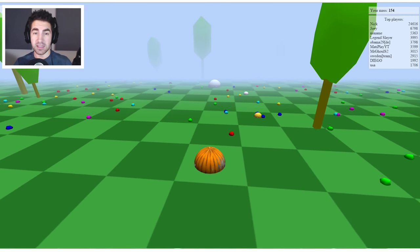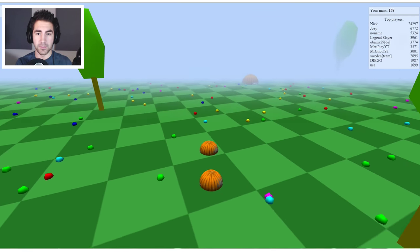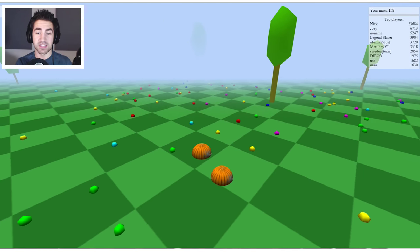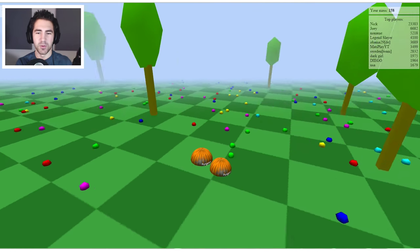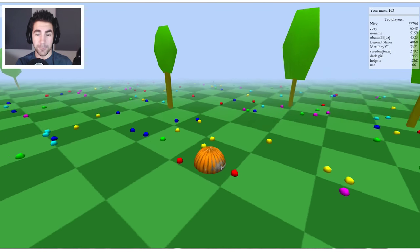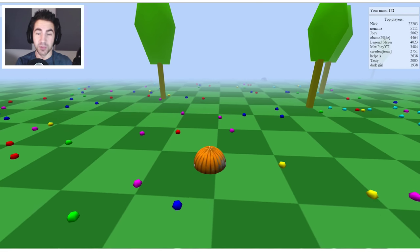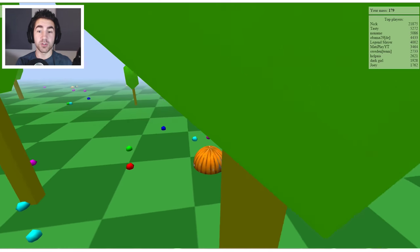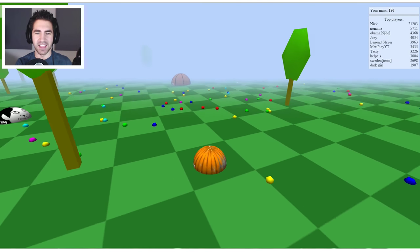Another thing: when you split and come back together, I feel like you recombine a lot faster than in regular Agar.io. We got another pumpkin on our tail - we split off. See how fast they come back together? Since you recombine quickly, splitting isn't as dangerous. But it's more dangerous if you see someone who's all split up - grab one of their pieces and they'll recombine almost instantly.